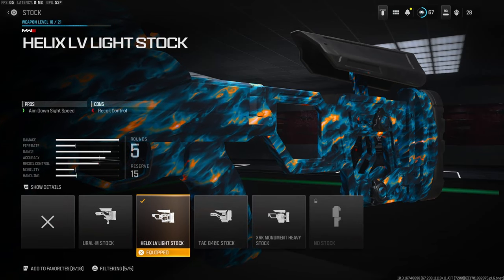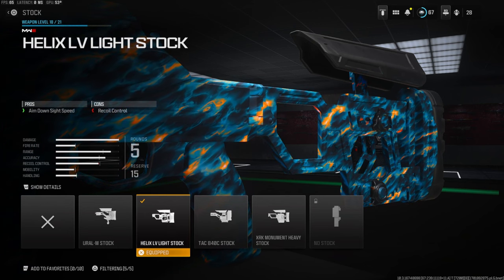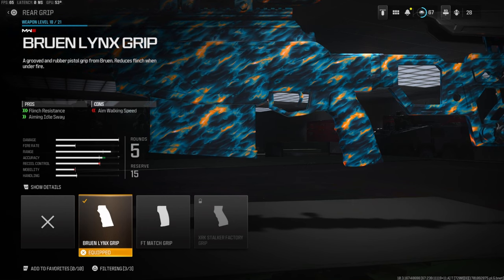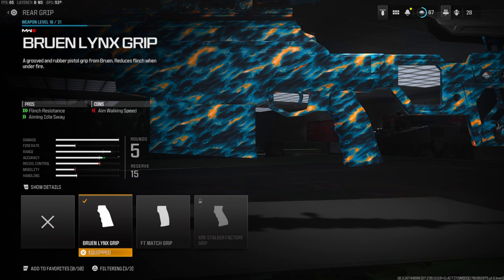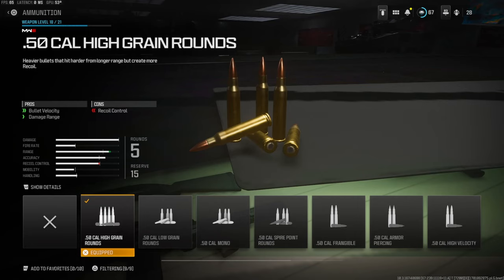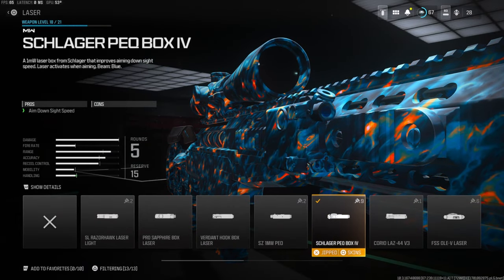Over on the stock I'm using the Helix LV light stock for added side speed — you do lose a little recoil control. Over on the rear grip we're using the Bruin Links grip for flinch resistance and aiming out of sway. I think this helps out a ton; every sniper has quite a bit of flinch. Over on the ammunition, we're using the .50 high grain rounds for bullet velocity and damage range.